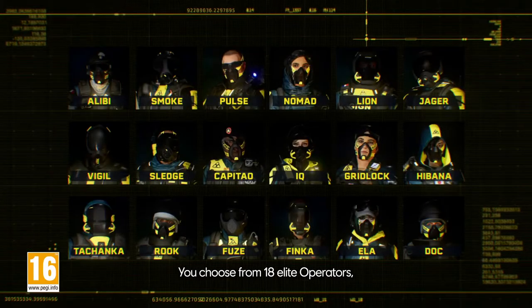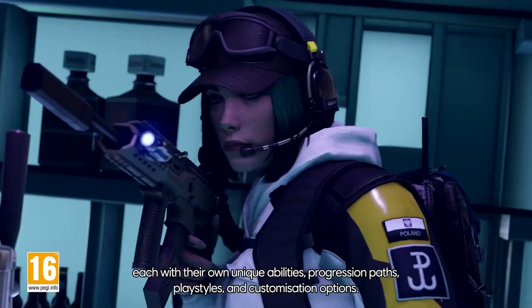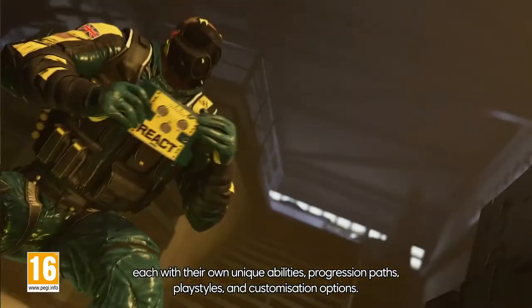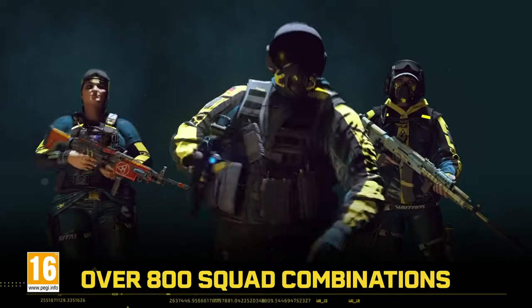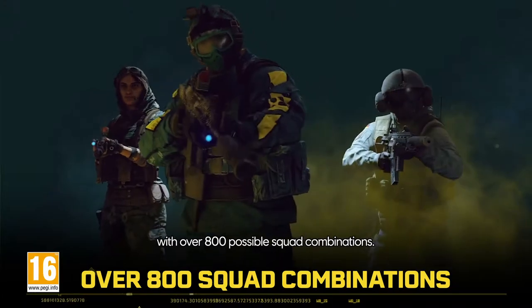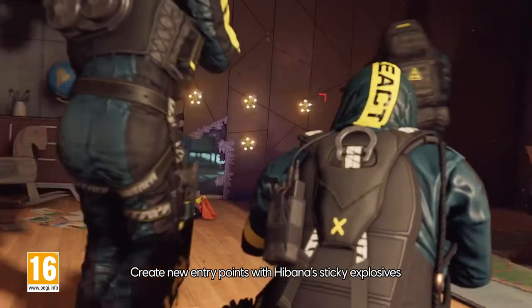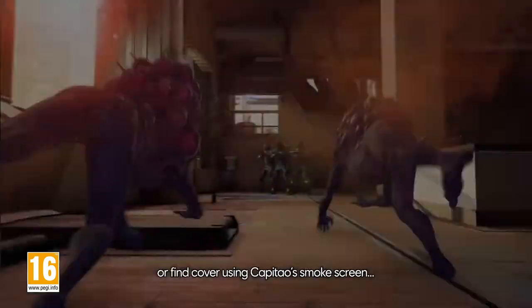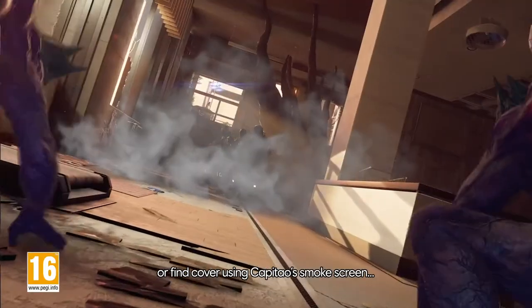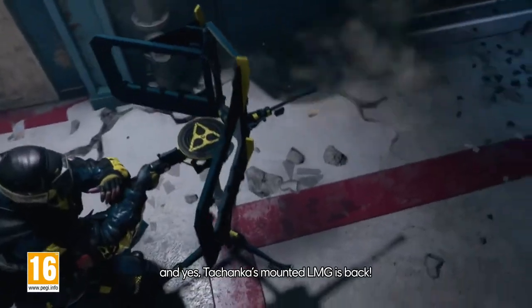You choose from 18 elite operators, each with their own unique abilities, progression paths, play styles, and customization options. Build the right team to complete your mission with over 800 possible squad combinations. Create new entry points with Havana's sticky explosives, or find cover using Capitao's smokescreen. And yes, Tachanka's mounted LMG is back.